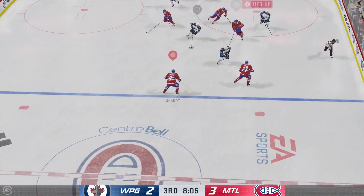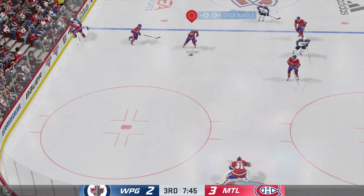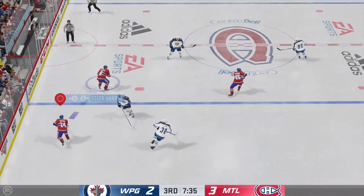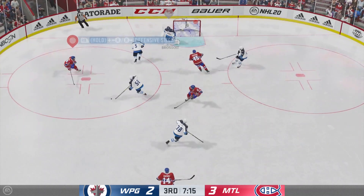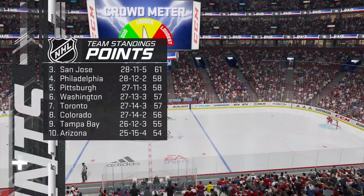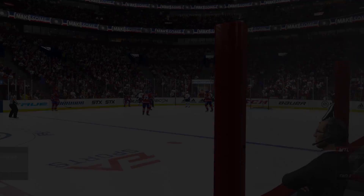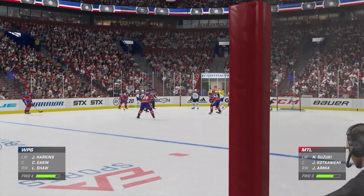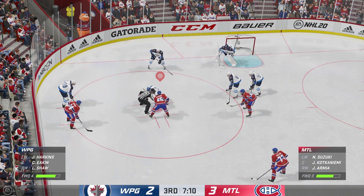A solid job tying up his opponent. He gains the zone here. Huge steal at his own end. Takes it across the blue line — rips it. Tropper save. The Canadiens have never really had a bad stretch this season. They've played well, they've played consistently. And when you look at their position in the standings, it shows you pretty much that this is the league's best team.